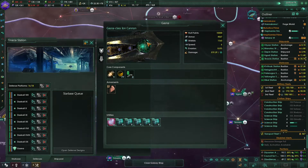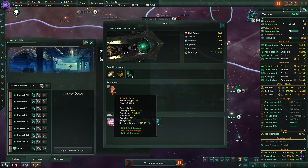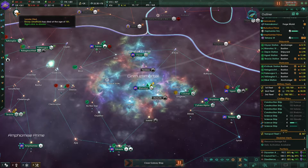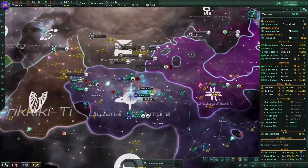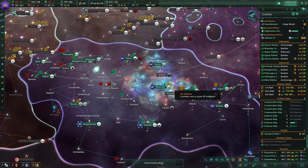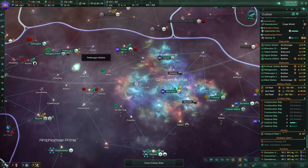So our ion cannons are equipped with... asteroid throwers? Are you serious right now? You are just literally throwing rocks at our enemies? We don't have any better weapons than this? That's so pathetic. Just imagine you're entering a system and then an ion cannon star base just throws rocks at you. That's so ridiculous. That's Stellaris - there's nothing I can do.